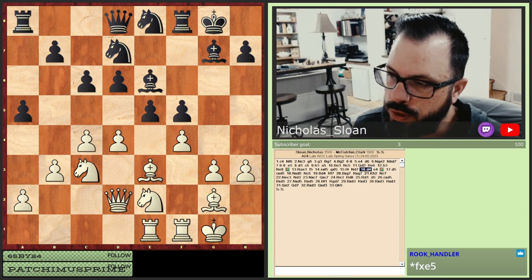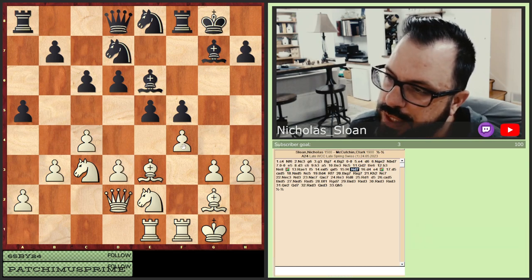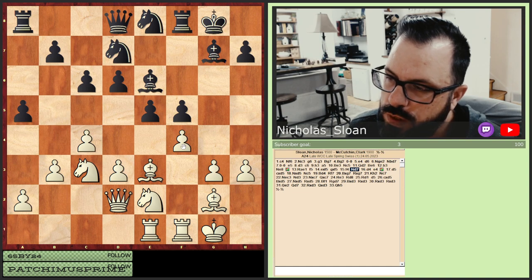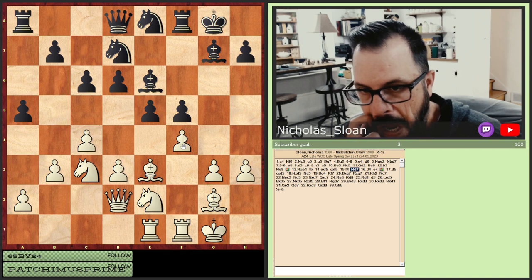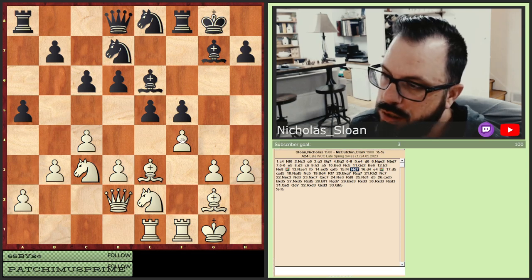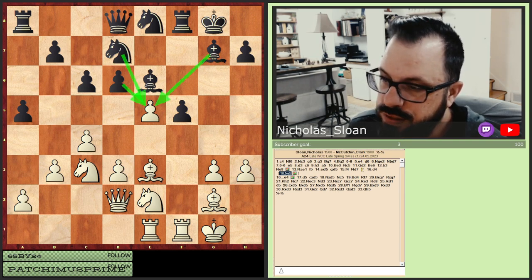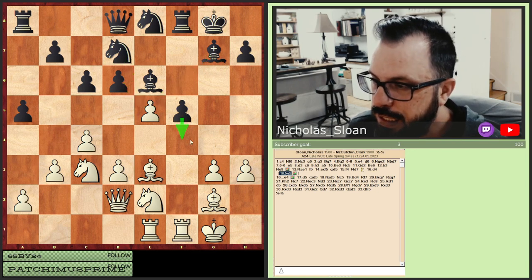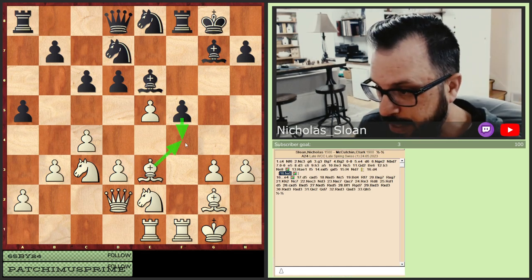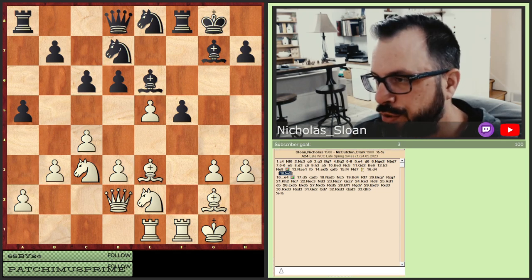I can move this over and my rooks over, opening lines towards his king before he opens lines to mine — I get to dictate a lot of that. Even if he decides to trade, I can always come in with the knight, bishop, or pawn. Could it blow up in my face? Yeah, it could. But my piece activity has a lot more potential than his. Now, playing d4 here, he gets the ability to lock things down. Some might think this is a positional mistake, and it might be.